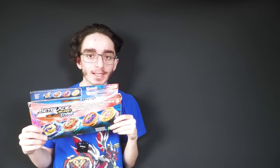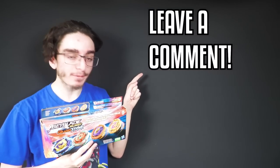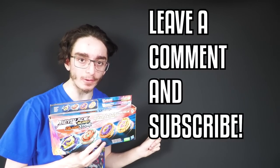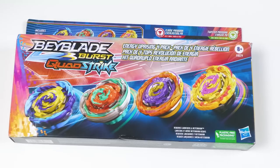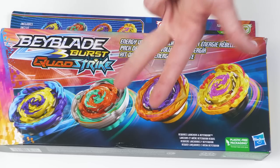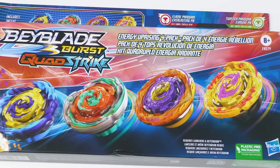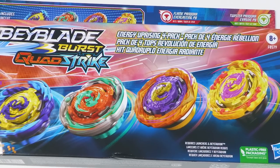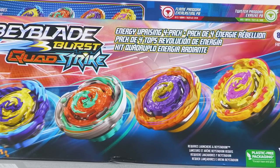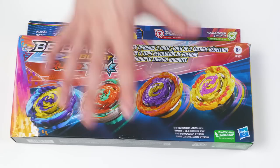For this video we're going to be taking a look at the Quadstrike Energy Uprising 4-pack — make sure to leave a comment if you are new here and subscribe. Essentially what they did is they made a 4-pack where you can get all four of the Pandoras in one go, rather than buying a battle set, a two-pack, a single, and a starter separately, which would be a lot of money. In the animation, Quadra's going to have Pandora with lightning, wind, water, and fire — all four elements.